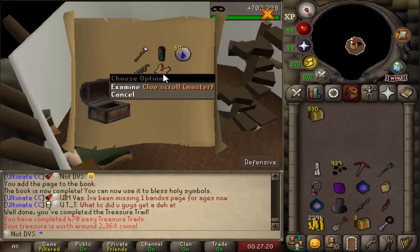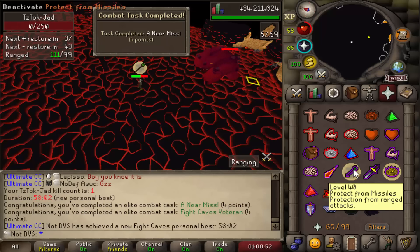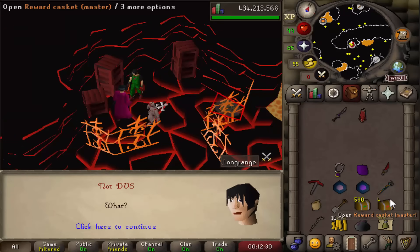Step eight of this Master Clue is going to force me to do something I should have done three years ago. Okay, well — there it is — we don't talk about it. And with this step completed, there is the fourth total Master Casket. 530 more easies left to open — let's continue.